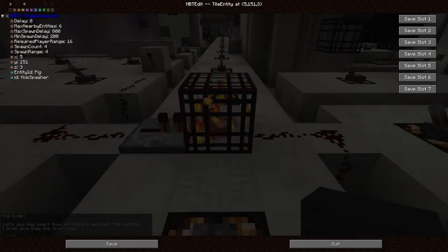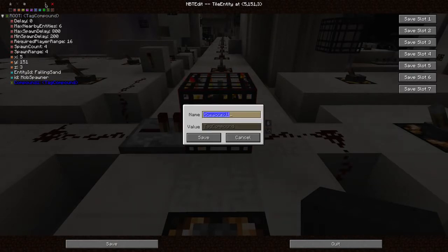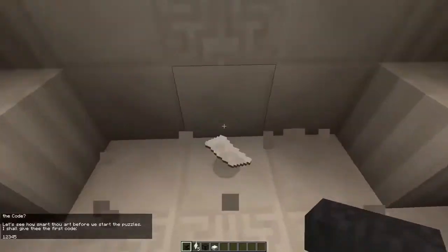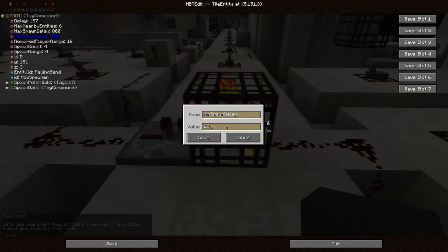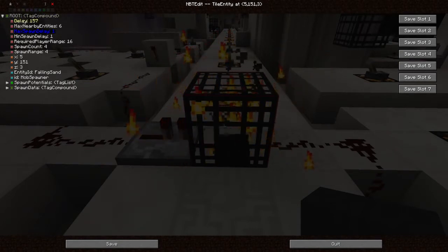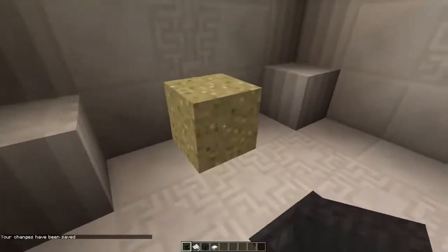Now we're going to modify some of this stuff. We don't want it to spawn pigs — we want it to spawn falling sand. We'll add some custom tags, such as the position. Create a new tag compound and paste the position in there. Now it's going to spawn falling sand on that position, though you won't really see it because it only spawns every now and then. As you can see, there is sand appearing here.